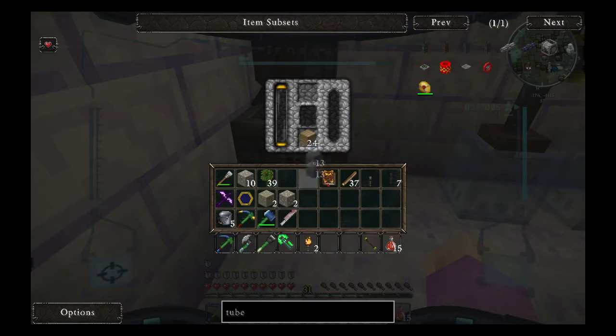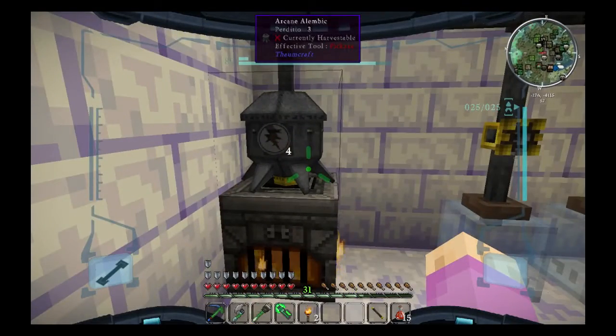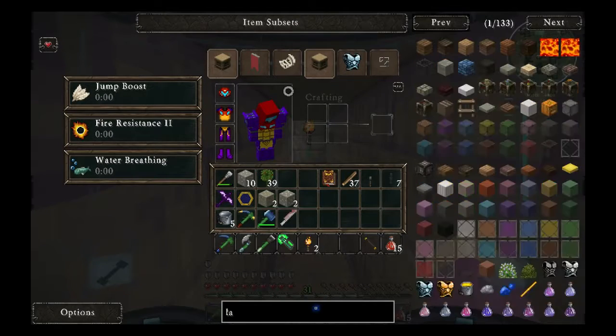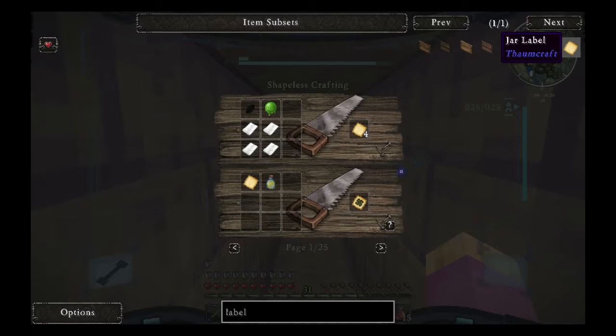We don't need the Rowan Wood itself. We're gonna let that fill up, and then we need to make labels — jar label, ink, paper, paper, paper, paper, slime.